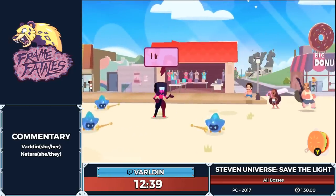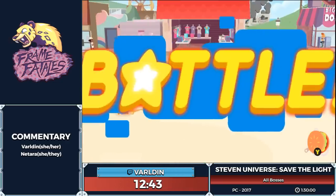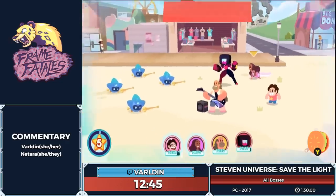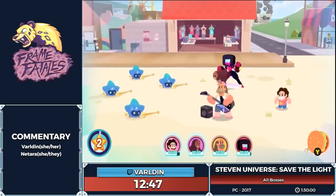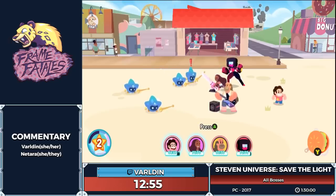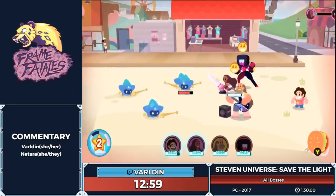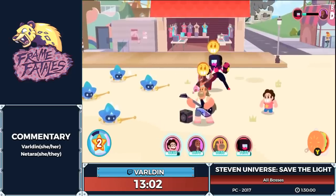Now we're going to have our first fight with Garnet, and we're at the point where we want to get Steven and Connie synchronized. Connie has an awesome ability called Protect — she goes in front of someone and protects them — and just by doing that you build them up a little bit. Every time she defends it builds them up as well. And there we go, we got the kudos which is great. Keep it up, Connie.